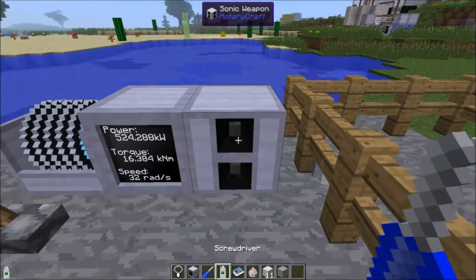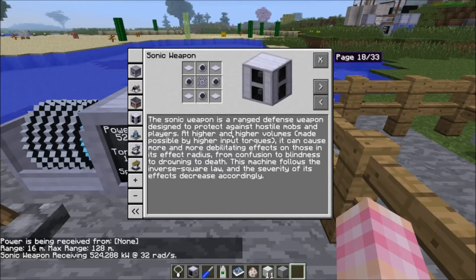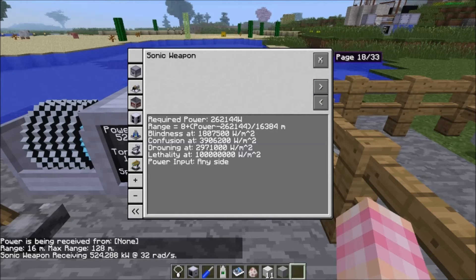I'm still wondering how to get the range to go up. Higher volumes cause more debilitating effects. The range is equal to 8 plus (power minus 262,144) divided by 16,384. So if you want a longer range — we currently have a 16-meter range — plug the range you want in, and solve the equation for power. Power minus 262,144 means the base power isn't counted, so solve the equation.